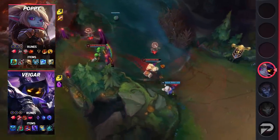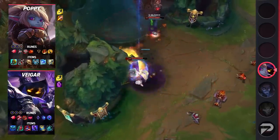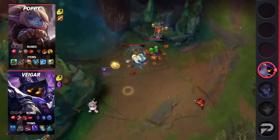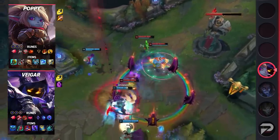Even if Veigar misses the stun, his enemies are trapped while Poppy is able to push them away from safety or even into the cage's edge to land a stun. For Poppy's runes, take Predator, Cheap Shot, Eyeball Collection, Relentless Hunter, Triumph, Coup de Grace, Double Adaptive Force, and Armor.